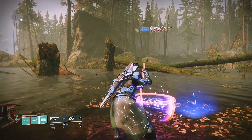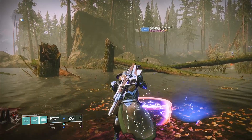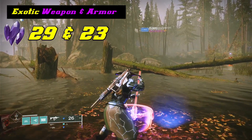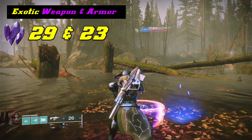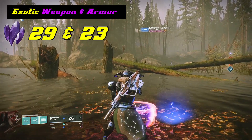Guys, we are back inside Destiny 2. We are here looking for Xur to find out what good loot he's got for us this week. You can locate him inside the EDZ at the Wanako location up on the cliff right next to the downfallen ship. So let's go find out what he's got.